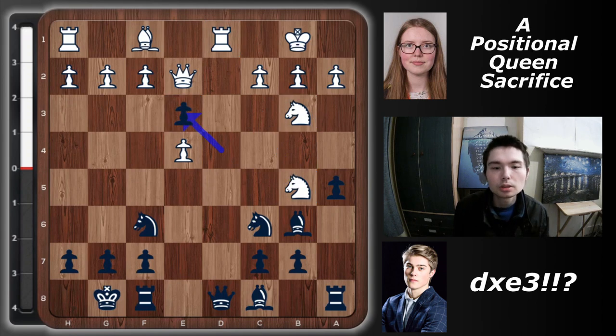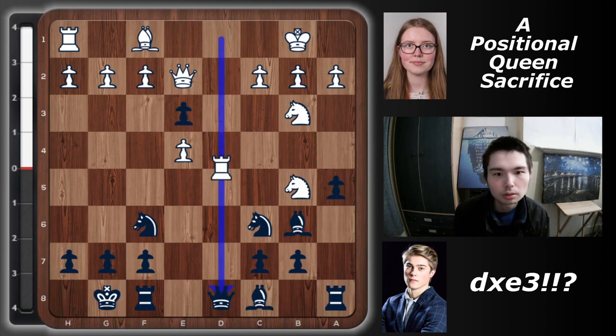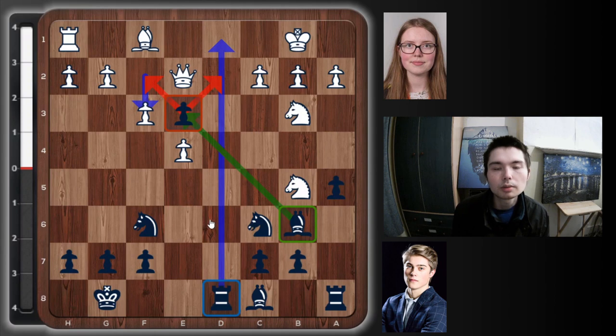Max Warmerdam now sacrifices the queen, taking the bishop — d takes e3. This is not a tactical queen sacrifice but a positional one; it's a long-term queen sacrifice all about getting control of key central squares. Rook takes queen, then black takes the pawn. White plays f3 to defend. This rook controls the entire d-file, this bishop controls a key pawn — a real thorn in white's position — whereas the queen is completely passive. Black has a queen for rook and bishop, but white's queen is a passive piece. I would pick black here because black's moves are easier.